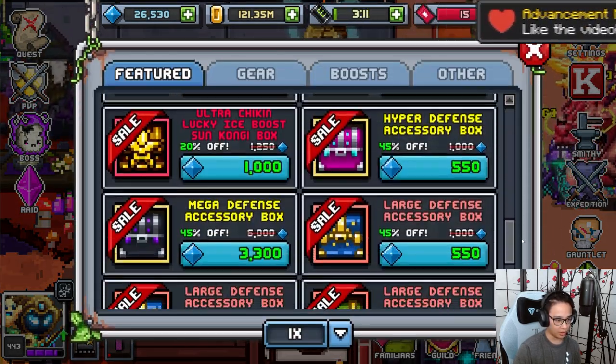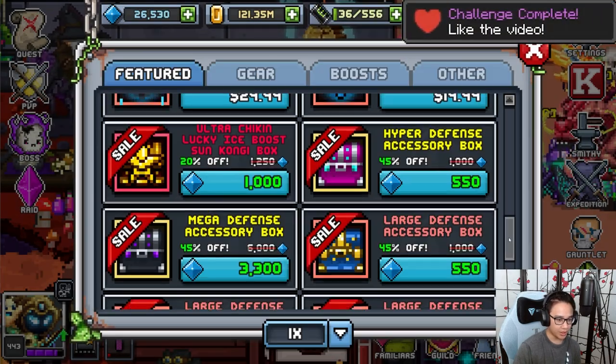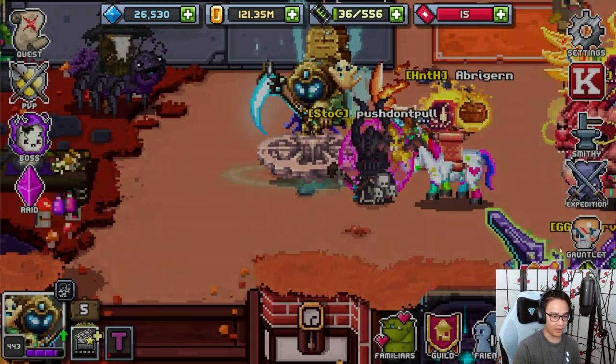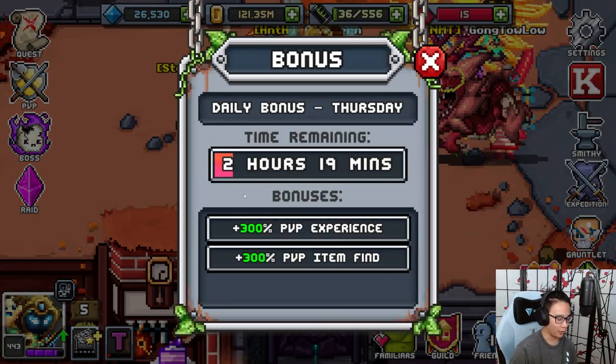All the items in the store that cost gems are 45% off. Everything here should be 45% off until next week or the week after — I'd assume the week after because the Kong event lasts for 14 days.